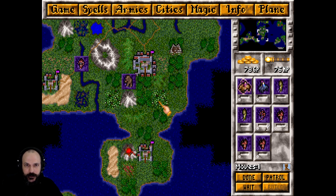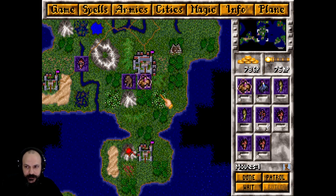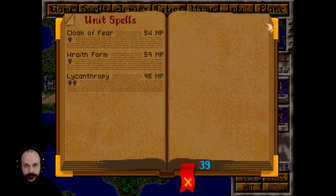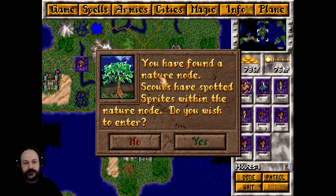Hopefully we're not going to lose anyone — I don't think we'll lose anybody here. I don't really have many spells that can protect me from sprites because they're using a magic attack, so I'm just going to go in there and see what happens. I'd like to clear this.